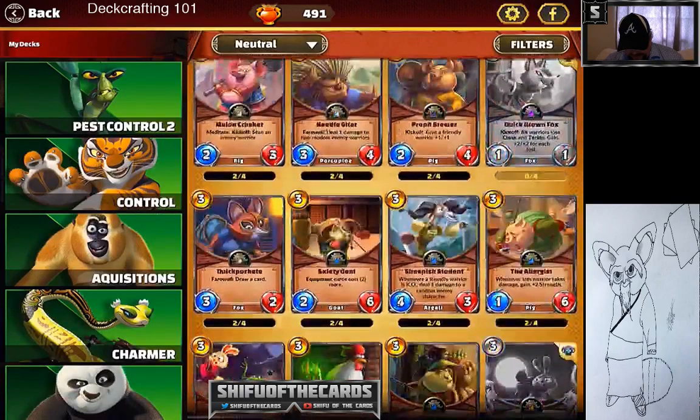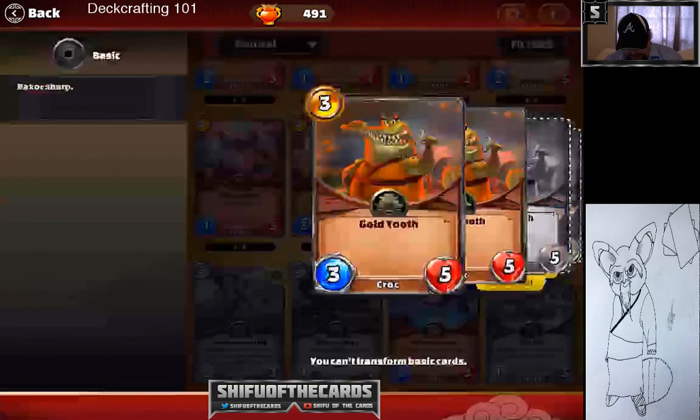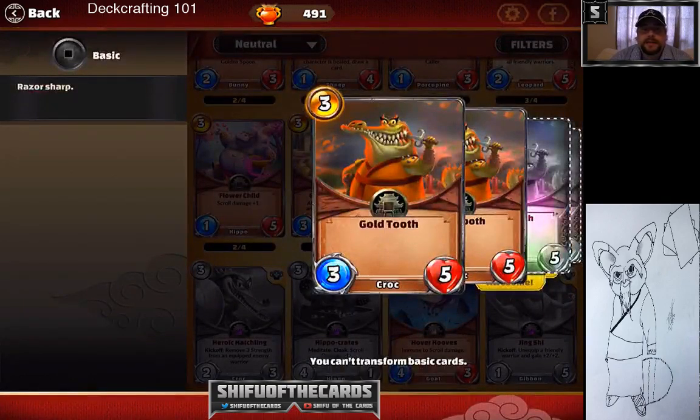Number ten to end the list: Goldtooth. Still one of the best ten cards in the game — three cost, three-five, good attack and good health for early game. Those are the ten cards I think are probably the best in the game. Please post what you think are the best ten cards in the comments. I remain Shifu of the Cards — next video will be on the top ten must-have master-specific cards. Follow me on Twitter, YouTube, and Twitch at Shifu of the Cards. Thanks for watching!